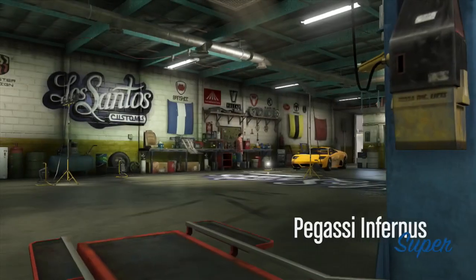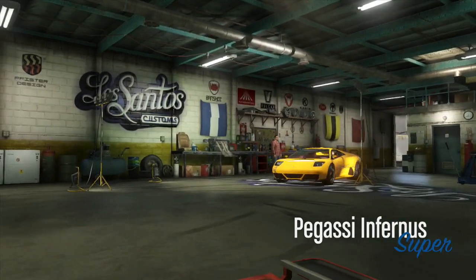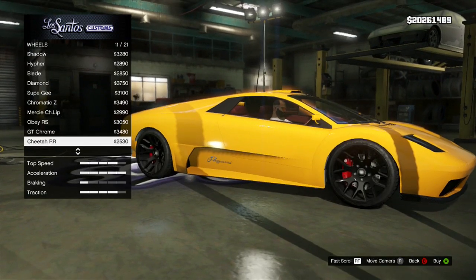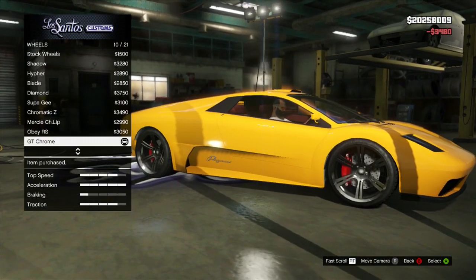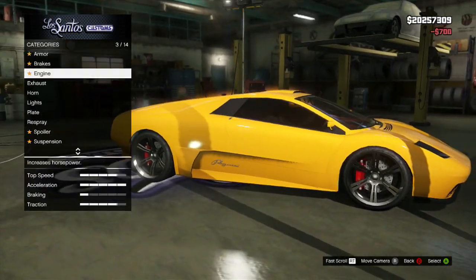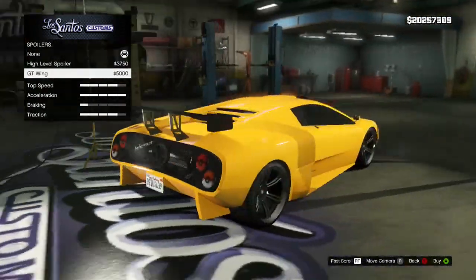Once you take it into Los Santos Customs, head down to your primary colour and under the metallic section we're going to choose lime green. I've also hit this with a dew yellow pearl just to make that colour really pop. For the secondary colour — that little stripe which goes underneath the logo on the doors — I've used matte black.